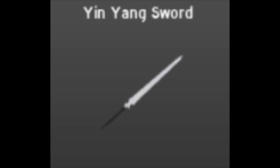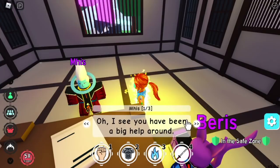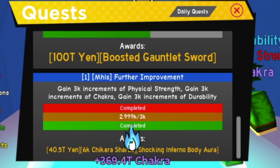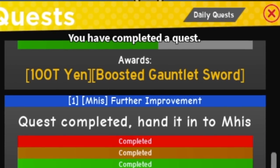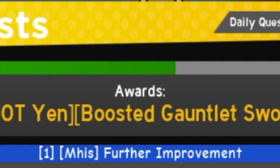Next item: you need to finish the Whis quest regarding the increments — 3,000 increments. After finishing this, Whis will give you the Shocking Inferno Body Aura. It's kind of hard guys, so make sure to use the proper strategy to get that Shocking Inferno Body Aura.